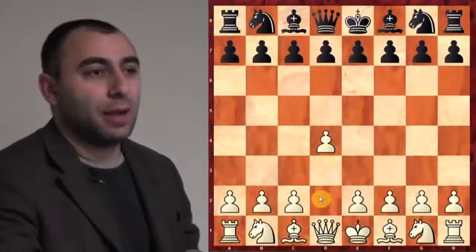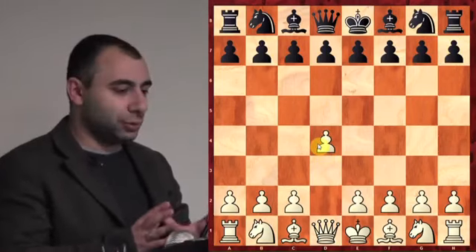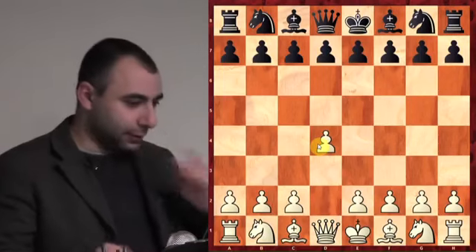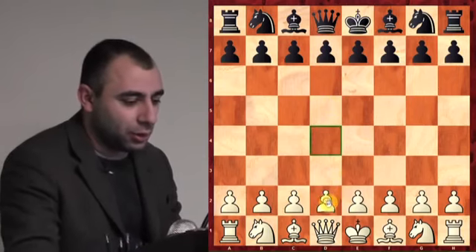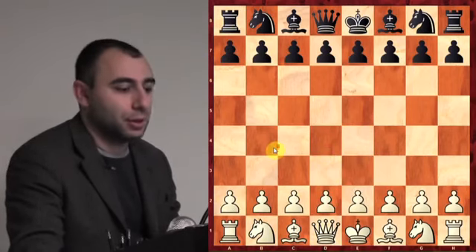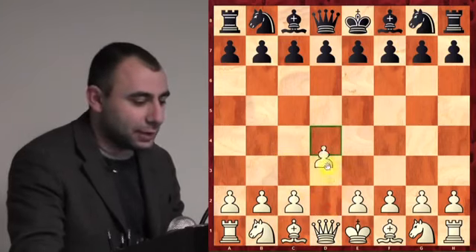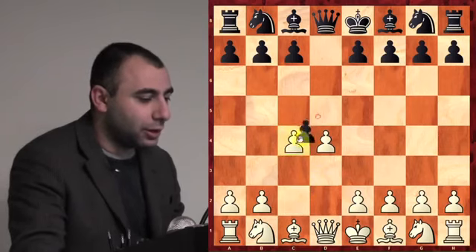First I want to introduce you to the ten openings you can play with the white pieces. When you open with d4, black can play approximately ten different openings, so I'd like to introduce the first few moves of each. The first opening against d4 is d5. You start with d4, black plays d5, c4, and d takes c4.